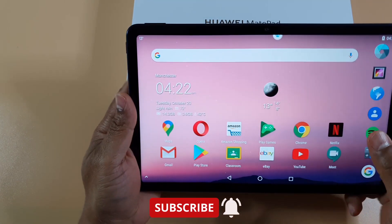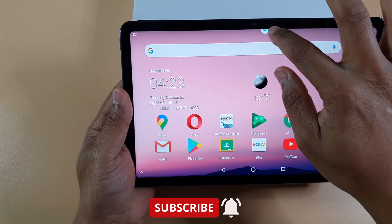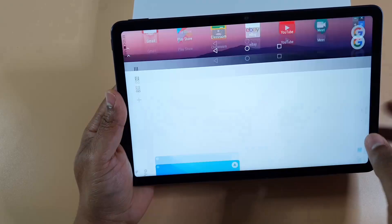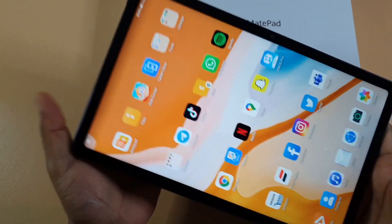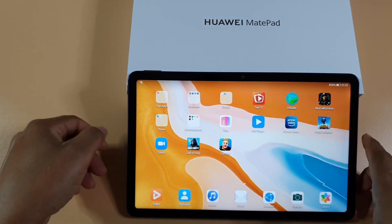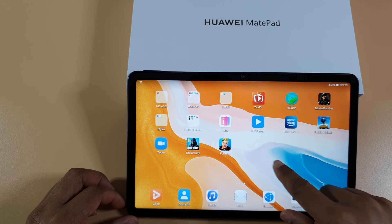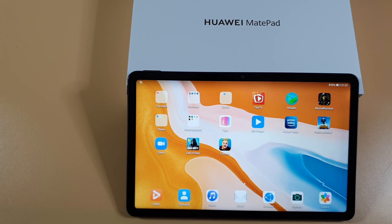I only use VMOS Pro for apps which require Google Play services — everything seems to be working fine. Apps which don't require Google services I use straight on the tablet. Make sure you check my other video — I'll leave the link in the description below for you to check out how you can get all these apps and get VMOS installed so you can get the most of your tablet without the need of Google Play services.